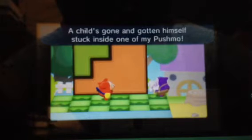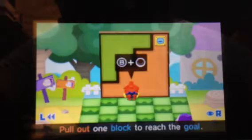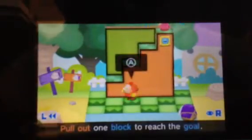He says perfect timing. My child is gone. Press B and you pull that out. And then you try to go to the top to get it. So once you're done, you just get the guy, and then that's how you beat the level. And then you just keep going.